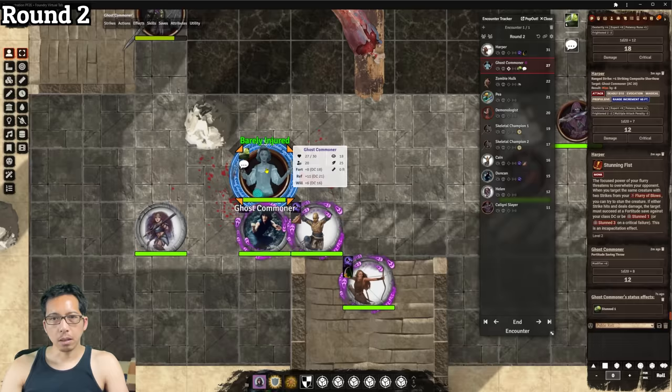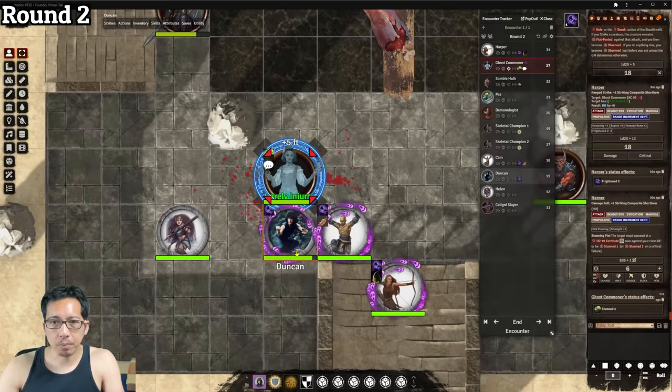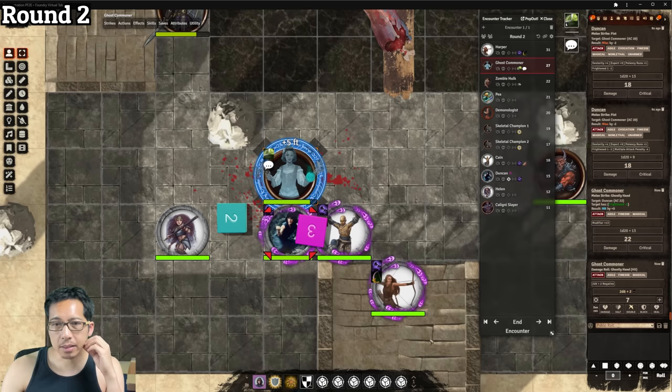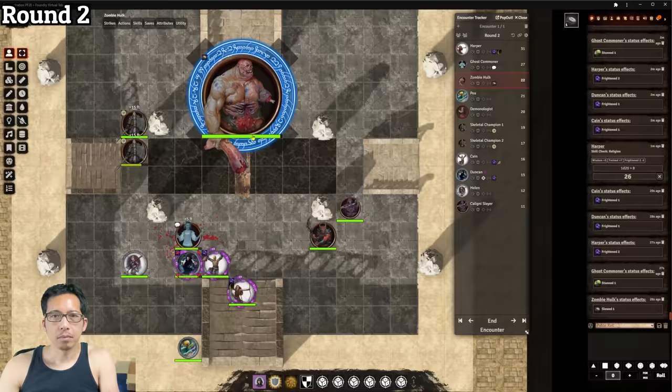The ghost commoner is stunned and has only two actions. It flies down toward Duncan — triggering his readied flurry of blows. Both attacks miss, unfortunately. The ghost then hits Duncan, dealing seven negative damage — likely to be called void damage in the remaster. Next, the zombie hulk — still holding one corpse — throws it at Harper at 30 feet. The plus 15 hits for 19 damage. She had used her reaction earlier to recognize a spell, so she cannot use deflect arrows, and the projectile is arguably too large for that ability anyway.